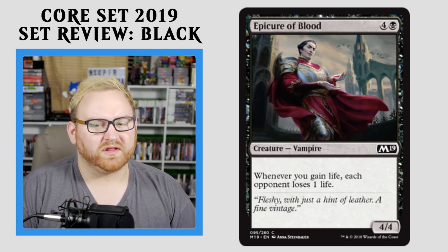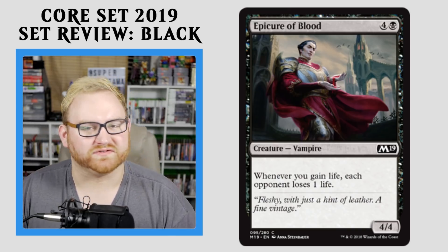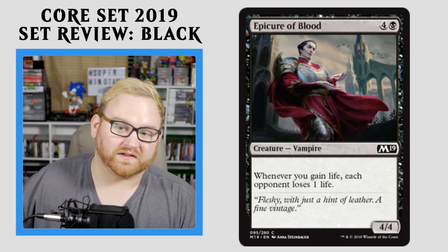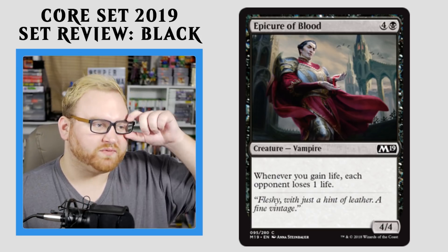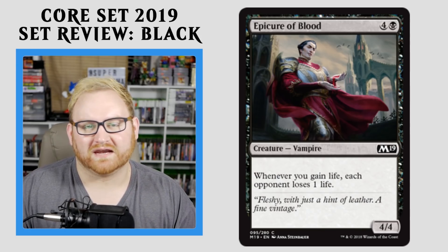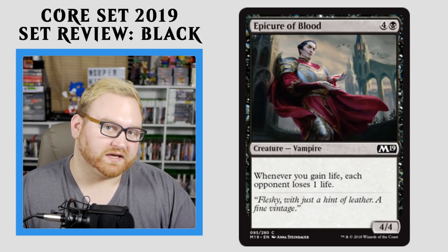Moving up here, we have Epicure of Blood — a 5-mana 4/4 Vampire. Whenever you gain life, each opponent loses one life. We had a similar card in Oath of the Gatewatch or Battle for Zendikar. This card is okay — a great bomb for you in the 5-mana slot. I wish it had flying; it feels like it should have flying because it is a vampire. This card is probably a build-around kitchen table card for brewing in Standard, or maybe a cool card for a Brawl deck or Commander deck. For Draft and Sealed, a 5-mana 4/4 is just fine, and that ability is kind of a side effect. It is a common, so you're going to see it quite often — if you need a big attacker, here's one for you.